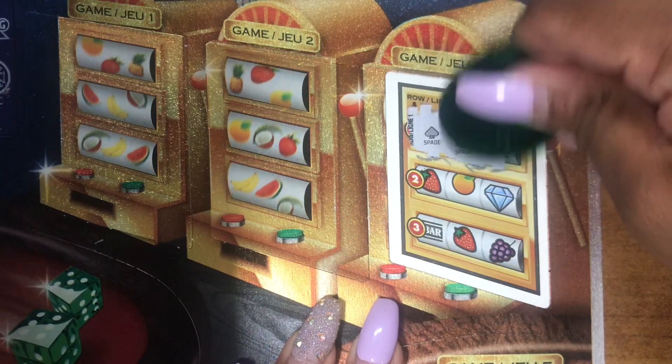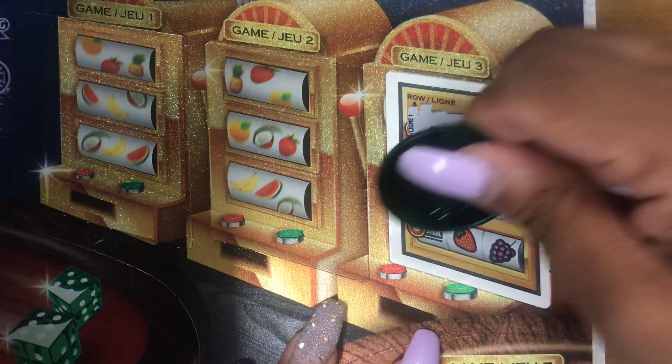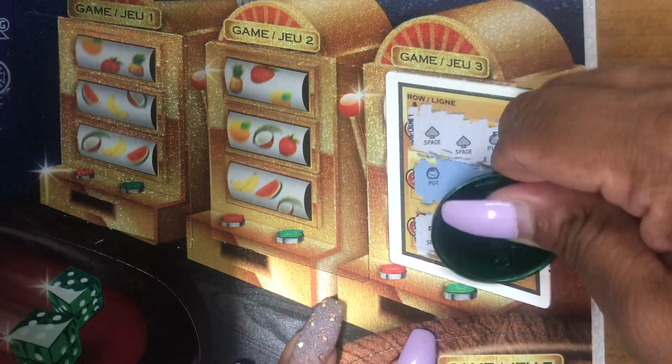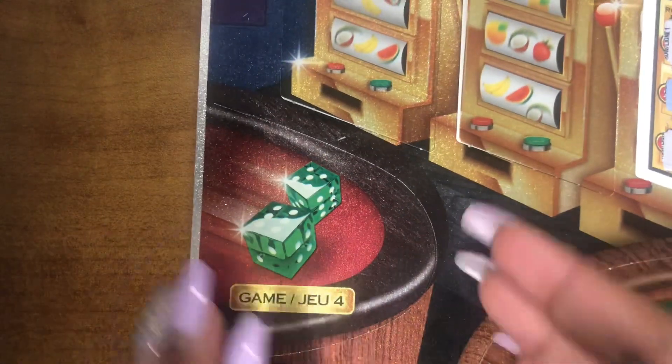We have a spade, a spade, and a plum. A paw, a spade, and a seven. A seven, a seven, and a pot.